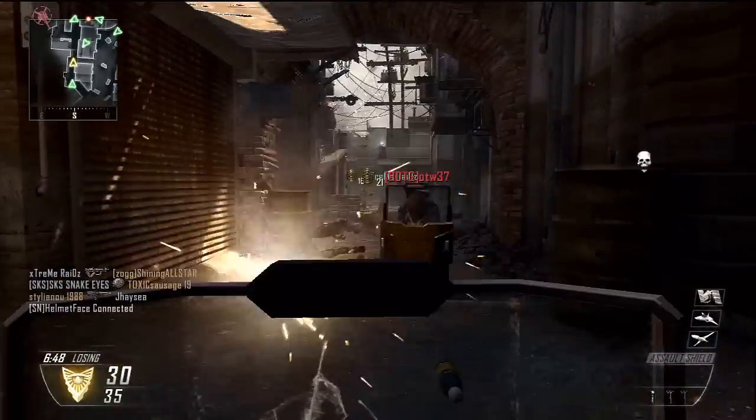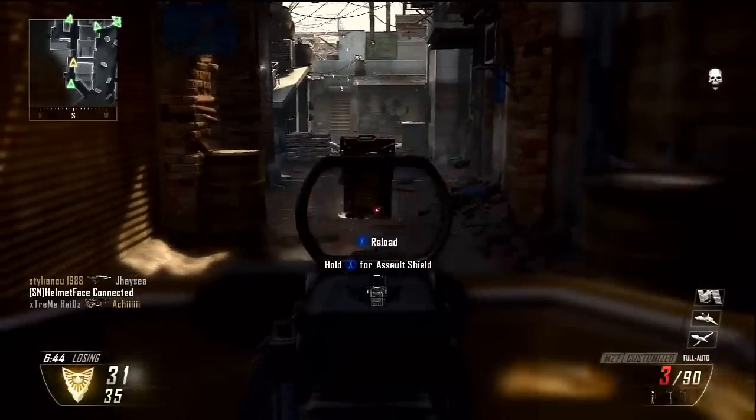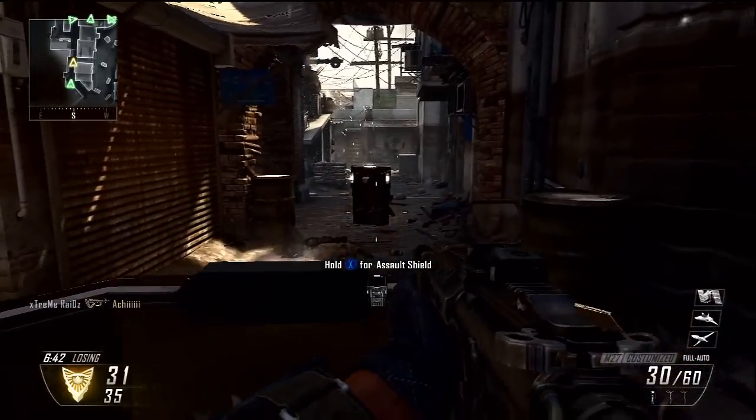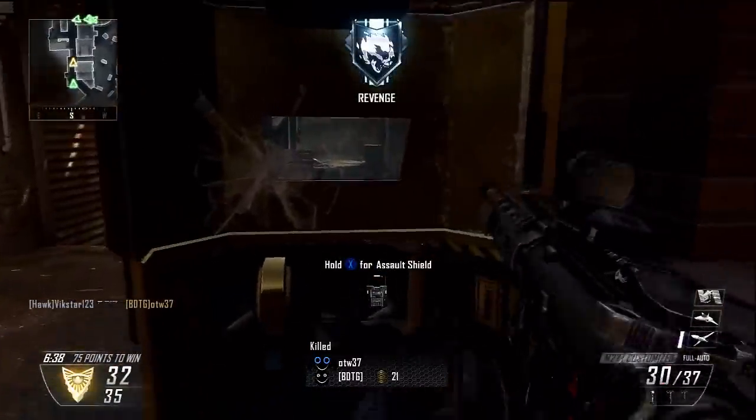Now you're going to see somebody else picked up my gold Assault Shield. Everyone seems to do that in the game — they're like, oh my god, that's so cool, it's gold. This guy tries to deploy it, but he hasn't got the skill to do that. Now you're going to see me deploy it a couple of times.